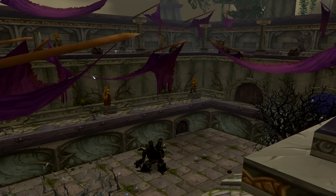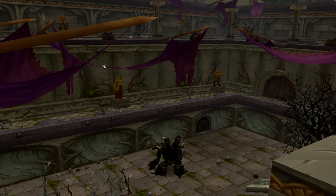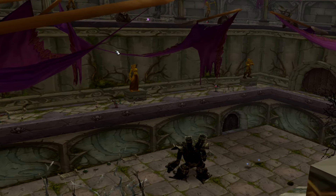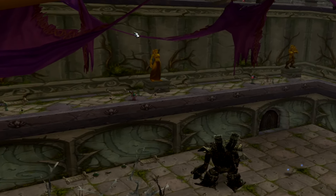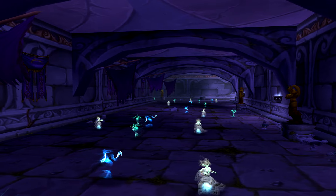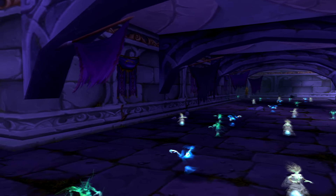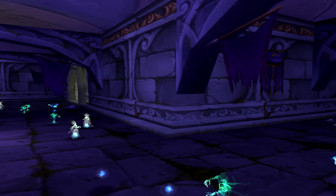Dire Maul West, otherwise known as the Capital Gardens, is our third and final wing of Dire Maul. The remnants of the once-glorious Highborn, or at least what's left of them, now reside in the Capital Gardens. The Gardens are littered with ancient relics jailing the demon the Elves once used to fuel their immortality. Succumbing to what they tried to escape, the halls now ring with the clatter of the skeletons and phantoms of the Chandralar.